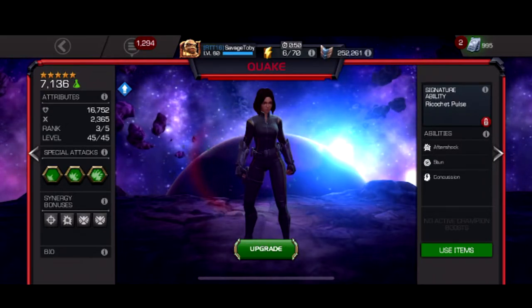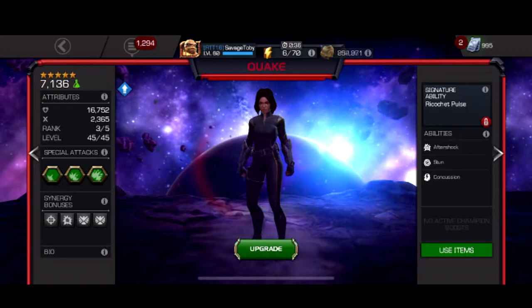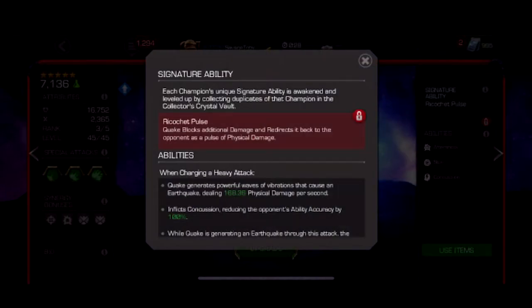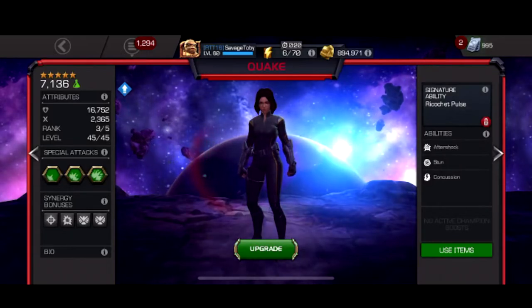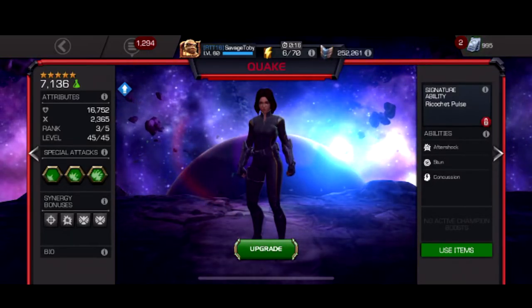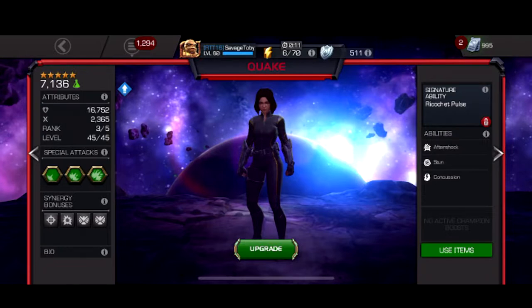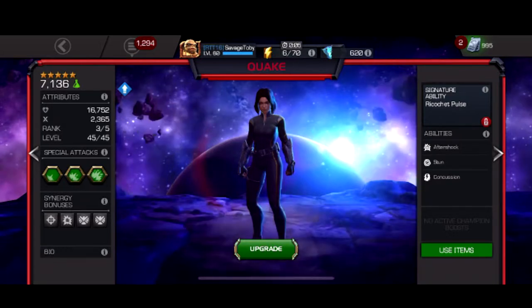She's definitely one of the best characters in the game, just for her one ability — the fact that when you hold the heavy attack, the opponent can pretty much never hit you. Being able to not touch the opponent ever is insanely useful for plenty of scenarios. When you hold her heavy, her concussion is active, giving about 100% ability accuracy reduction. What makes her so good is you never have to touch the opponent, countering things like Electro and plenty of other nodes. By never touching the opponent, they never gain power, so she's insane for content like Magik fights.